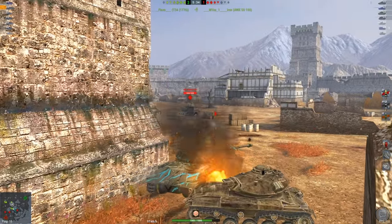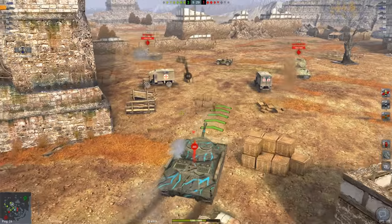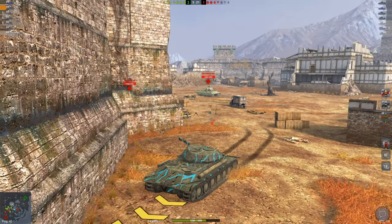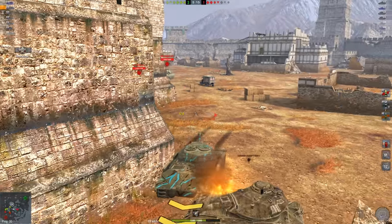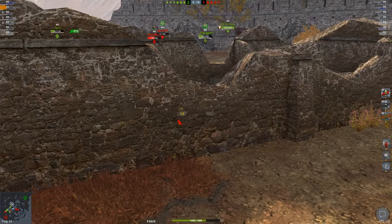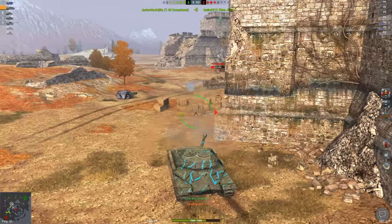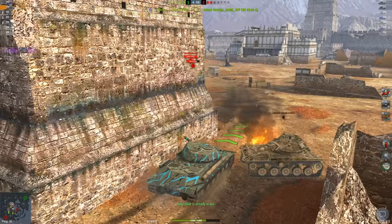We've got the Pantera to the side — I'd love to get this VK 100. Let's shoot him in the lower plate. I may have bitten off more than I could chew here — we did bounce that shell, but I'm going to back up. Let's see if we can get the shell into that lower plate finally. Again, you can see occasionally some of your shots really don't want to work in this tank. You can aim right at the lower plates, but sometimes the armor gets the best of you. Let's finish off this Pantera — and there is your Russian accuracy for you.